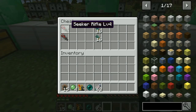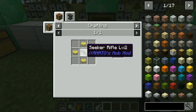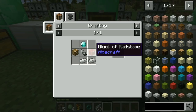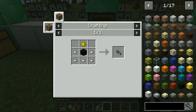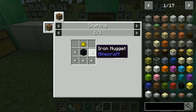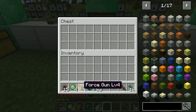Next up, we are on to the Seeker Rifle level four. To make it the upgrades are exactly the same, but to make this one it is a diamond, a block of glowstone, a redstone block, iron ingots, and flint and steel. Then we're going to need seeker shells — to make those it's glowstone dust, iron nuggets, and obsidian. To make the nuggets you just put an iron ingot in a crafting table and get nine of those.